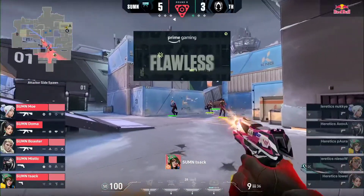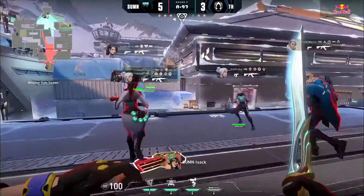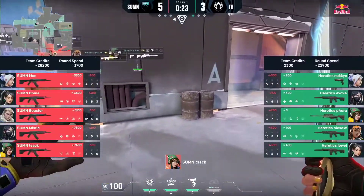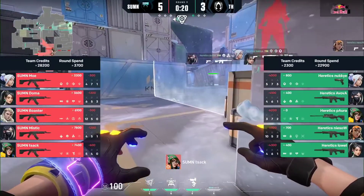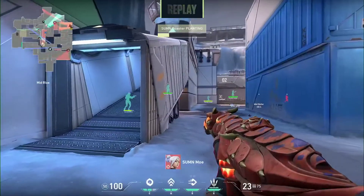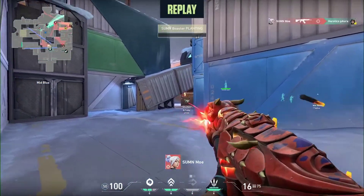That is exactly what you want to see in these rounds — a good anti-eco. And the discipline factor — enough that we saw them try to pull off on Ascent, but actually on the flip side Heretics just had individuals landing shots time and time again, and it's that trade that was coming in from Heretics. This is Mo in that spot we were talking about — gets the kill, backs up, peels away. Absolute safety play. That's what you want — allowing no threats to build for Heretics.